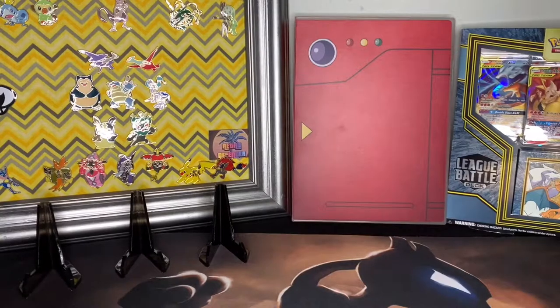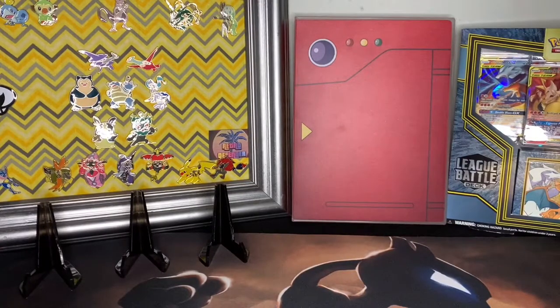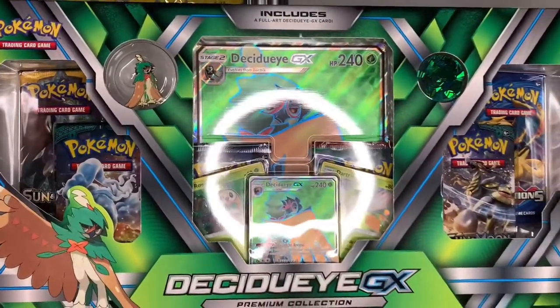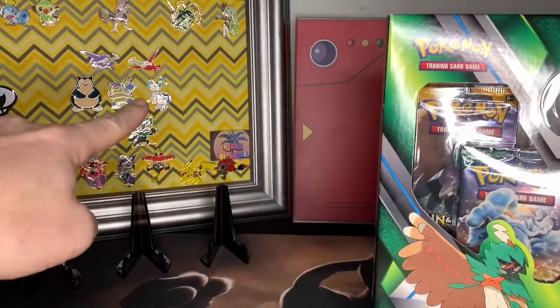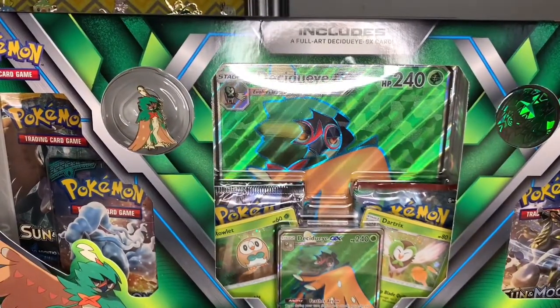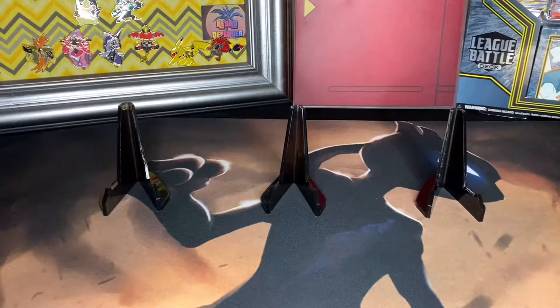Hello, my defender peeps, welcome back to another edition of me screwing up Pokemon names and having fun in the process. Today we're getting into another GX box premium collection — it's been sitting in the corner of my house for a bit. It's a Decidueye GX, another pin to add to my collection. You can see the Primarina right there, so let's jump right into this and see if I can pull something good.